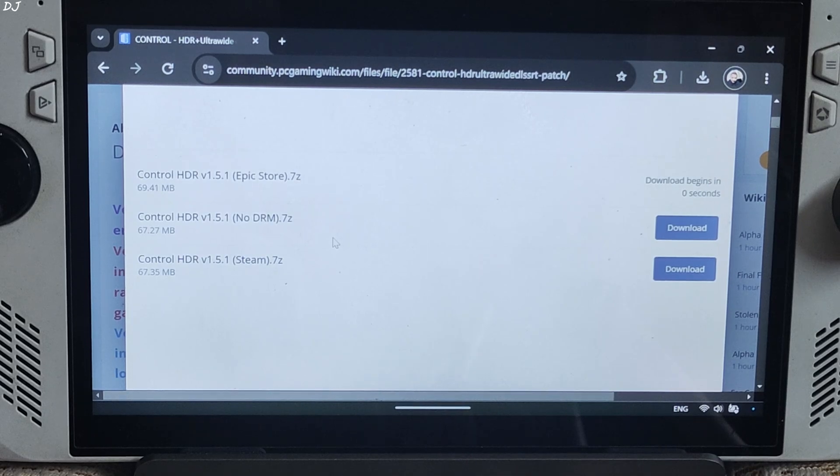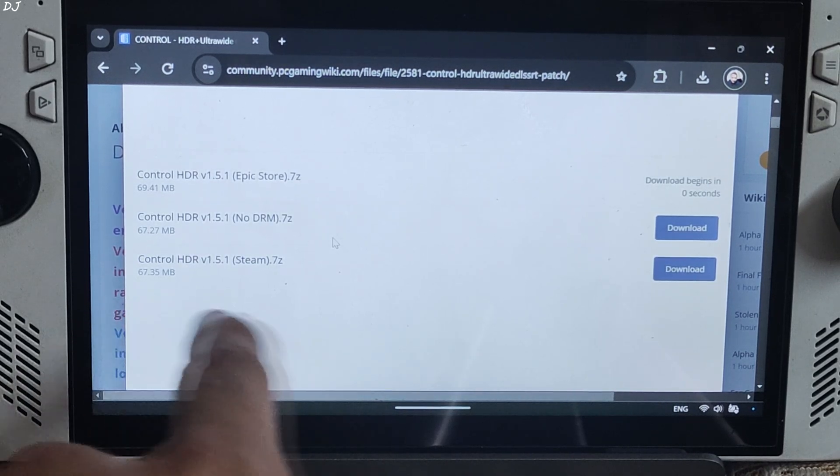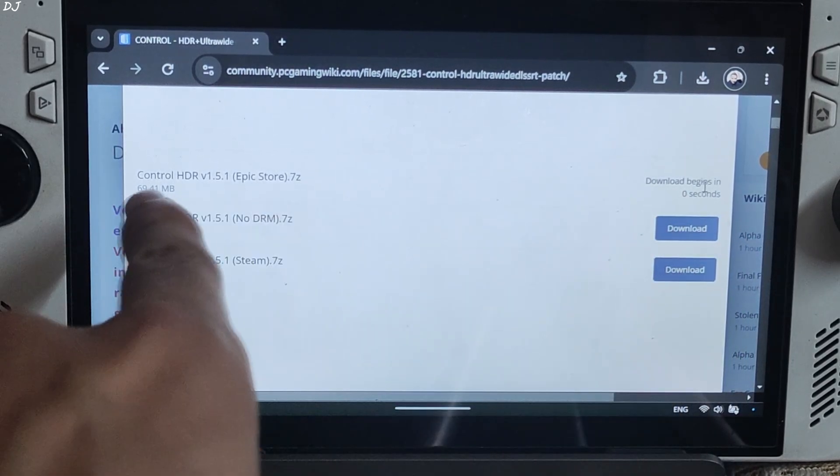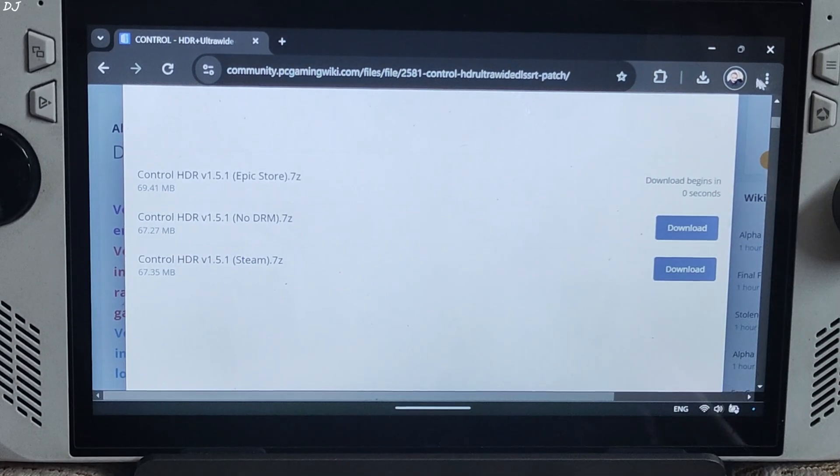You need to select your platform. If you own the Steam version of the game, download the Steam version of the patch. I own the Epic Games version of the game, so I will click on Download next to Epic Store. The download will start.